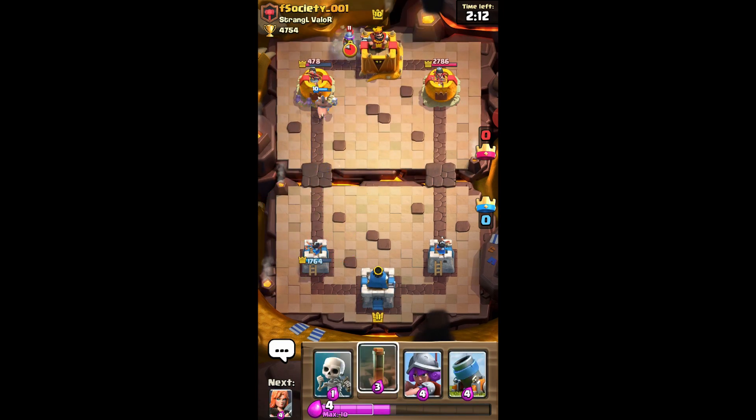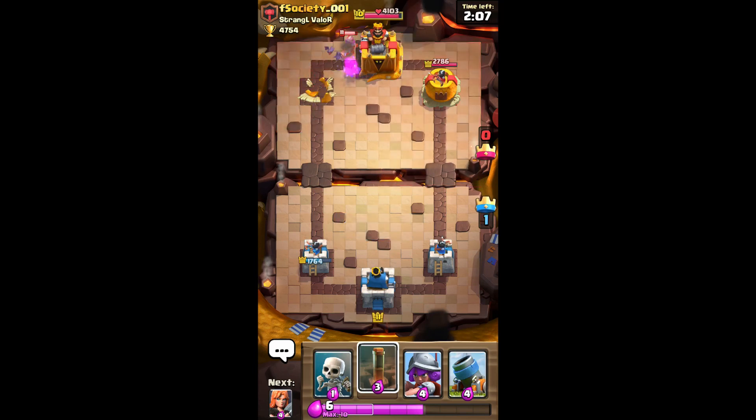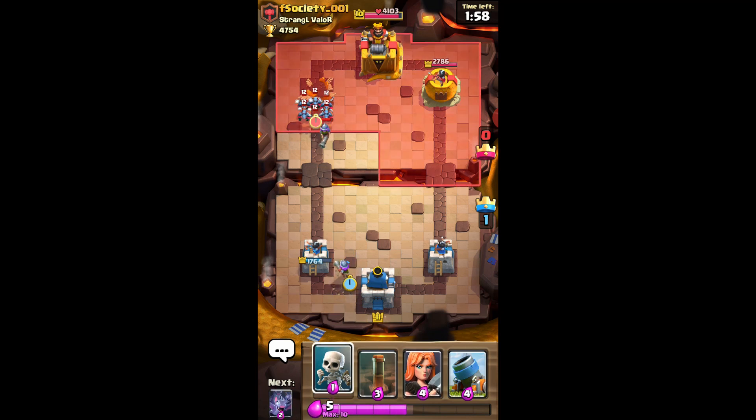We're taking this tower. That was a good counter push, because Balloon Rage push had to spend a lot of elixir there. So this was good. But I think his next push is coming soon, so we'd better defend it.